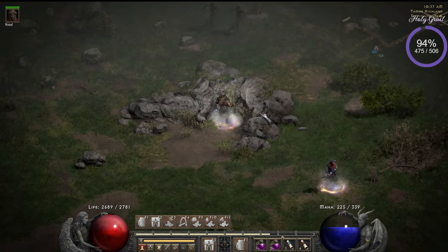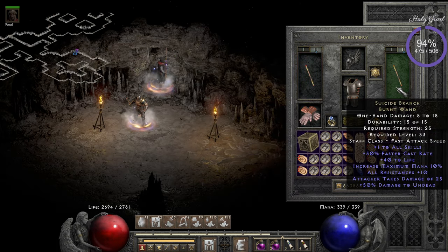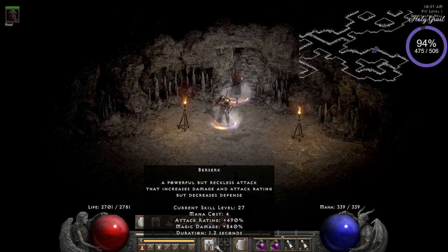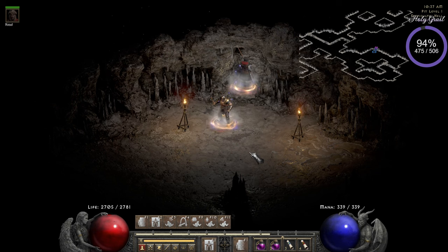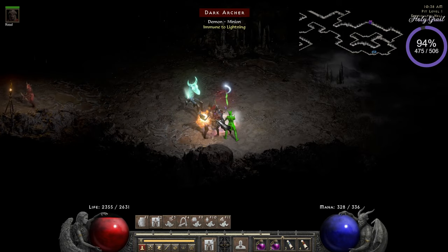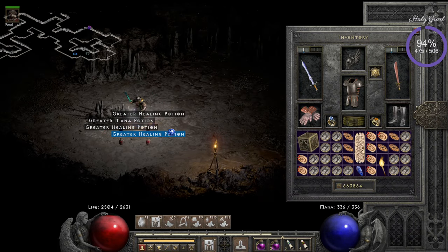Here is the entrance. You can see the crazy fast teleporting — that's the 105% fast cast rate breakpoint I mentioned. I'm on weapon swap at the moment so you see I've got the Suicide Branches, I can teleport around, then I use Howl to scare away all the monsters, and then I'm killing with Berserk. I have it all on keybinds.